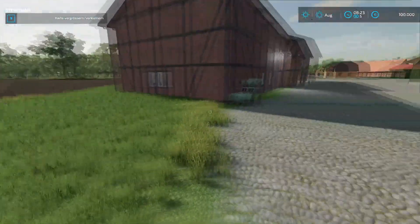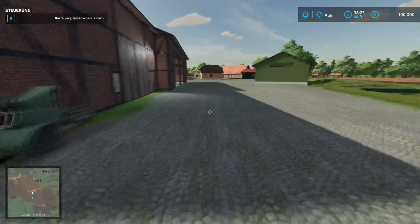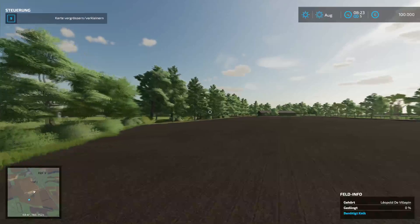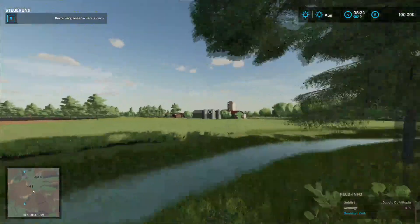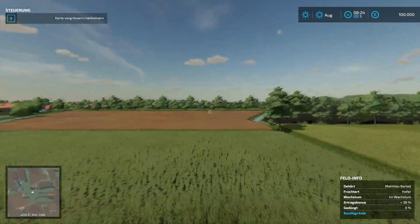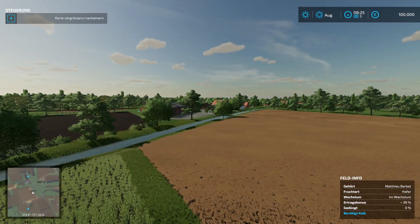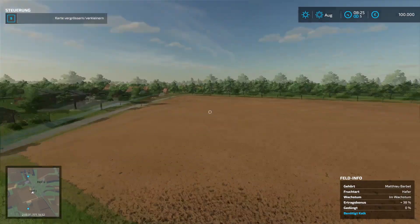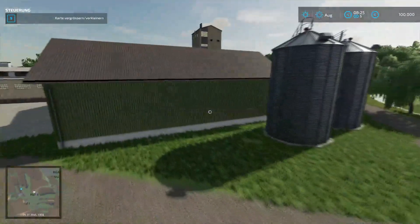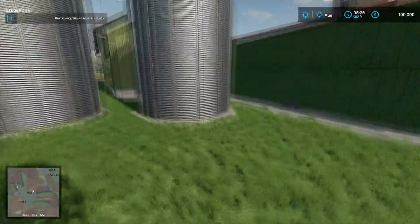Da haben wir die Felder. Das hier soll der Hof 1 sein – da drüben ist dann tatsächlich der Hof 1. Die Beschreibung ist nicht ganz 100% an der richtigen Stelle. Das war jetzt der Kuhhof, Hof 1. Dann sind wir hier bei Hof 2. Hier haben wir Silos – die sind aber nur Deko. Hier haben wir eine große Halle und hier eine Waage.